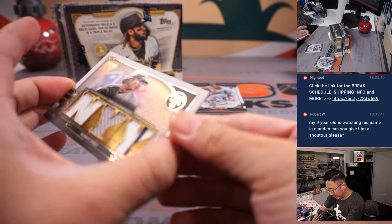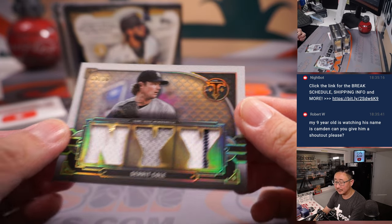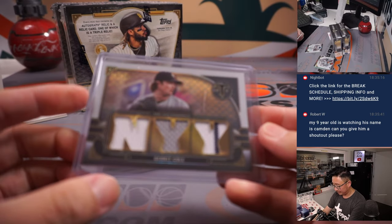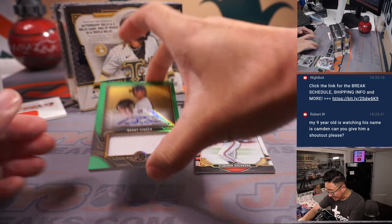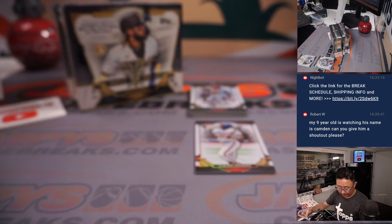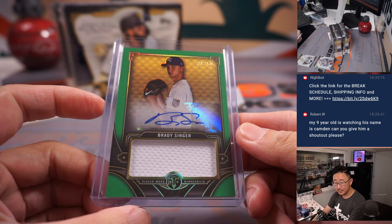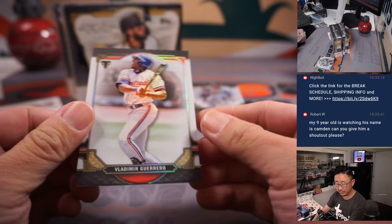Behind Vlad is Garrett Cole, Triple Relic, 36 out of 36. That'll go to the Yankees - that'll be for Stephen Kay. Behind Vlad Guerrero is Brady Singer, 36 out of 50. That's for the Royals - that's going to go to Adam, Kansas City. The Vlad Guerrero Expo stuff goes to the Nats - that'll be for Paul.